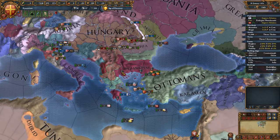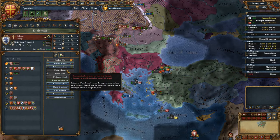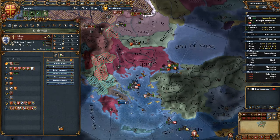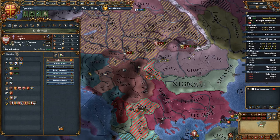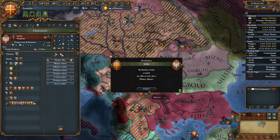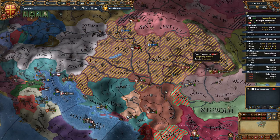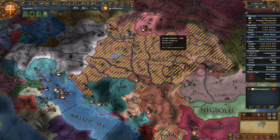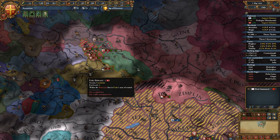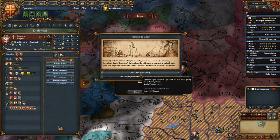We can nearly annex Athens — oh, not quite yet. 1st of June, we're nearly there! The Turks are coming! We can get an alliance with Serbia — I'll take that for now because I'm about to lose my alliance with Hungary. Look at Hungary — I've fought a war against the Turks and won, and you still can't beat Bohemia.